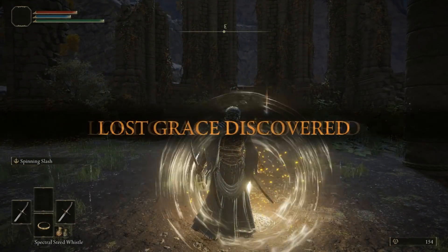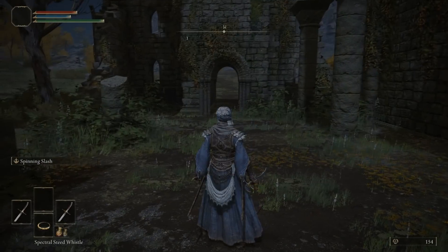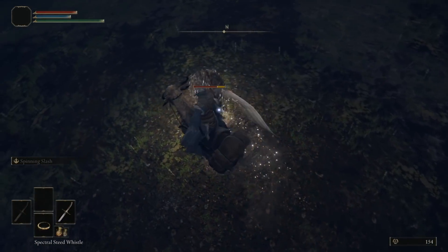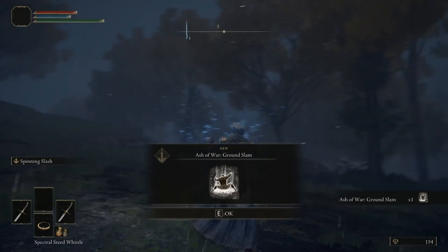Let's open up our map and head to the marker I placed down. When you are here at the tree location you are going to locate this scarab — it's going to be a silver sparkling scarab. You can take it out and receive Ground Slam. When you have received Ground Slam we are going to apply this to our character.